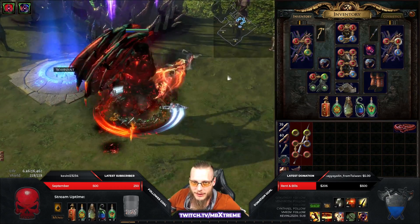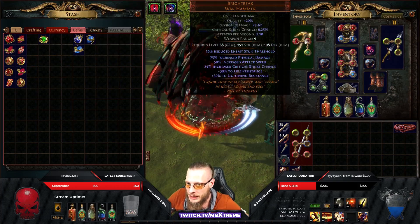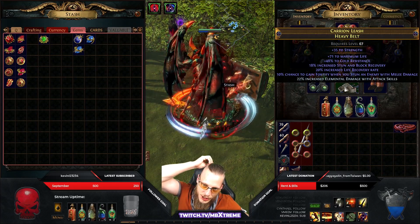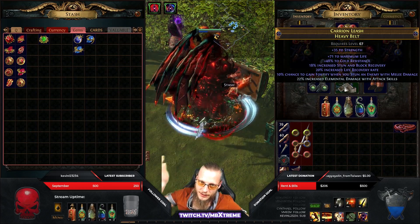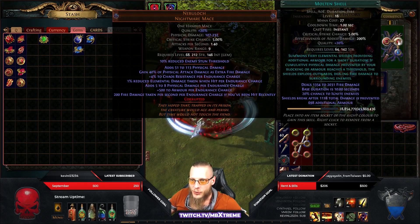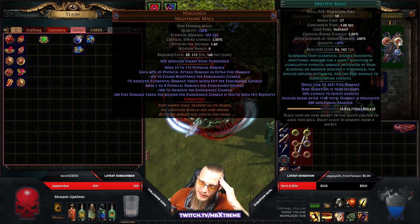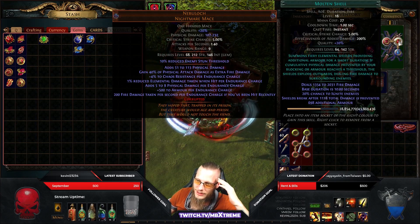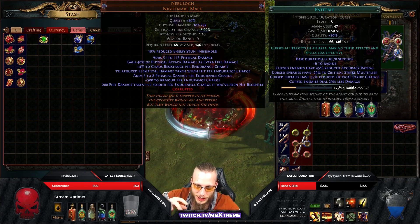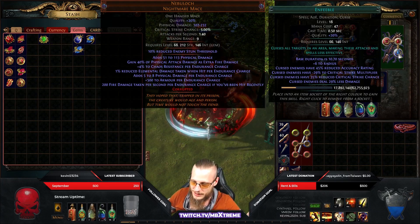I run Blood Magic on Leap Slam because I have 10% chance to gain Frenzy Charges when I stun an enemy — I stun a lot so I get Frenzy Charges all the time, so why would I skill it if I get them for free? In the offhand I have Cast When Damage Taken with Molten Shell and Enfeeble. Molten Shell gives more armor — not really mandatory — and Enfeeble, well, Guardians and Shaper have curse effectiveness reduction but it still helps a little bit with sustain.